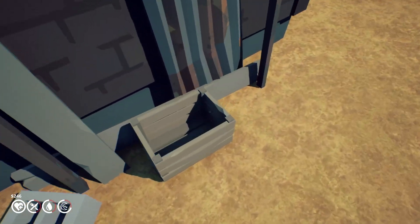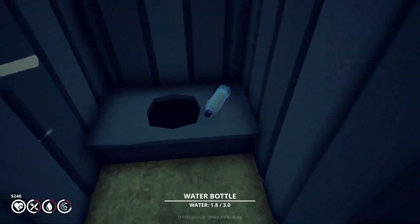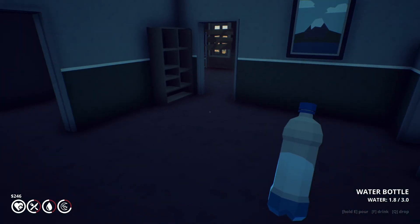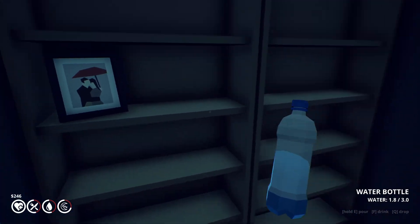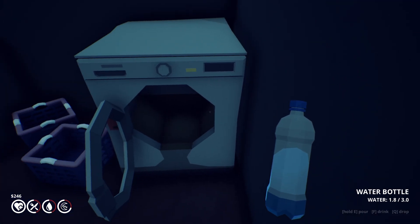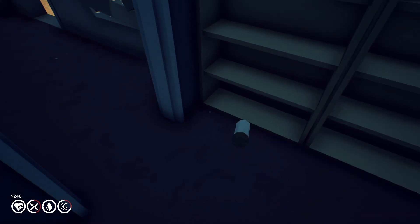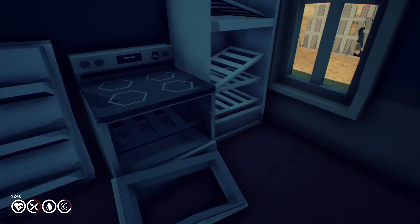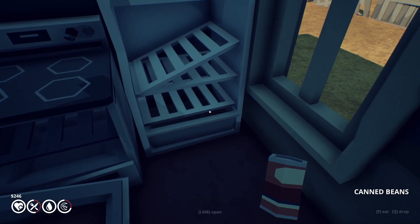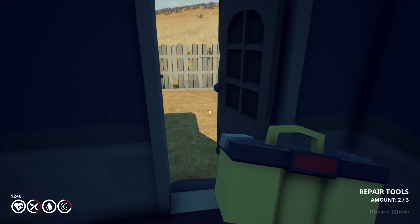Empty boxes. An outhouse. Please tell me you got some stuff in here, dude. We can drink this water. Now we can get rid of it. Oh, there's a drawer at the bottom. Look at that — we've been saved! Oh! That's even better. We could probably use that on the car tire.